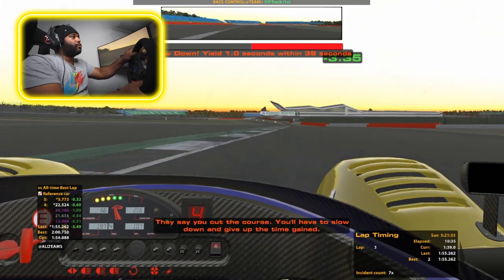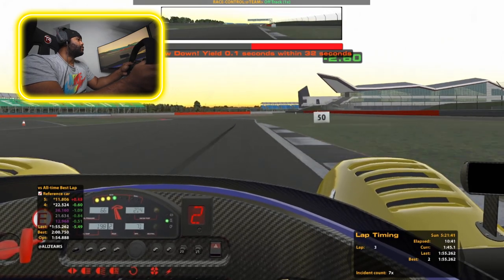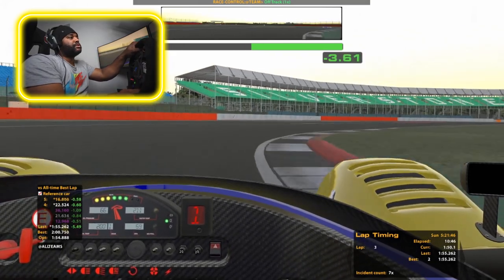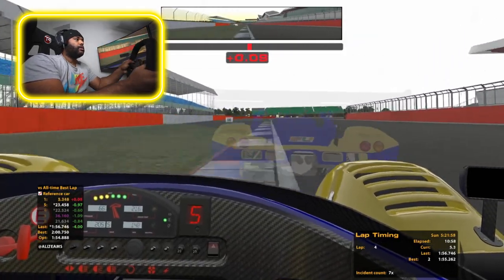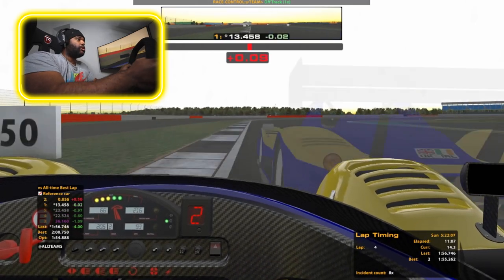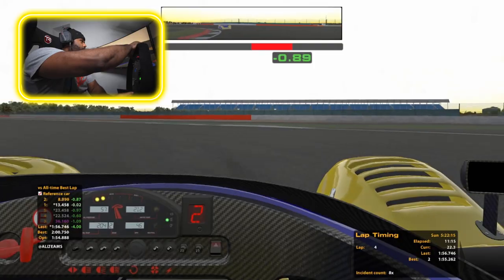I wasn't even looking and I'm not even focusing — cut the track. There you are: a couple of laps on Silverstone GP in the Radical SR8. Any man will get gapped when it comes to Silverstone. We're still four seconds off on the ghost — 1:56, yeah, this is the track man. Get that nose in — don't want to accelerate too hard because the car spins out so easily, it's so light.